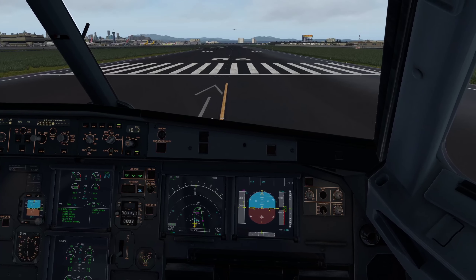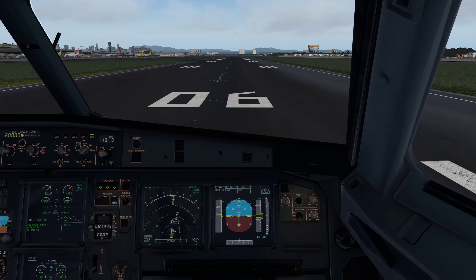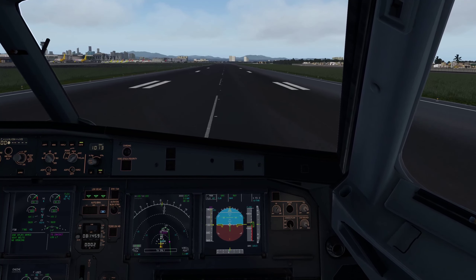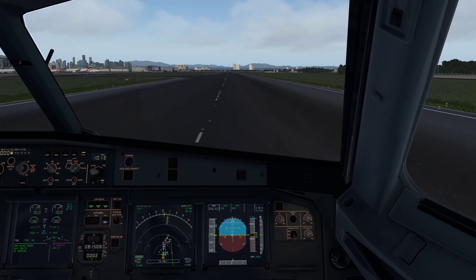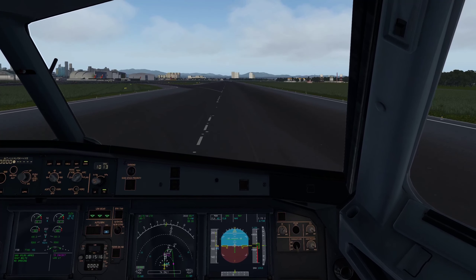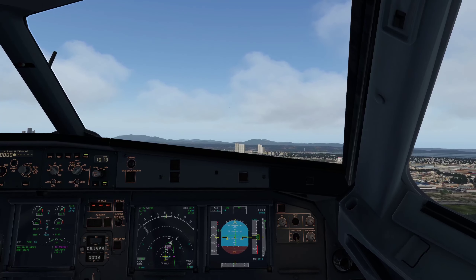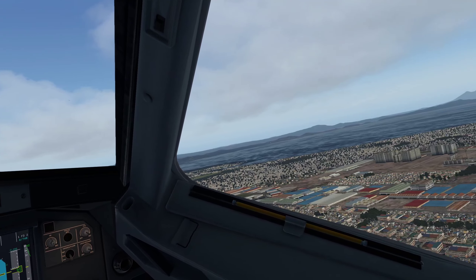Thrust to 50%, then straight to MAN FLEX, keeping centerline. I'm also applying forward pressure on the side stick all the way until 80 or 100 knots, then gradually easing up. You might notice the windshield panels have more reflection — I increased it just to boost immersion. V1, rotate. Gear up. Lovely. Smooth as silk. I love hand-flying this plane.